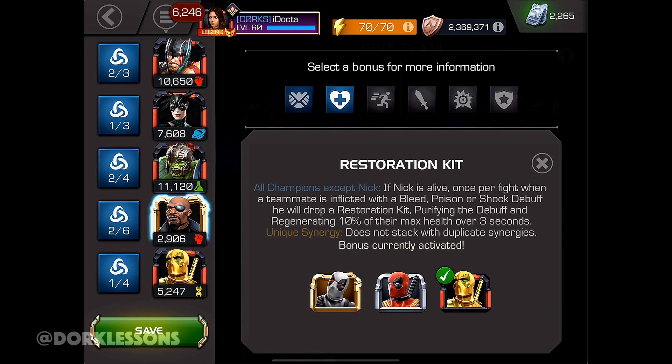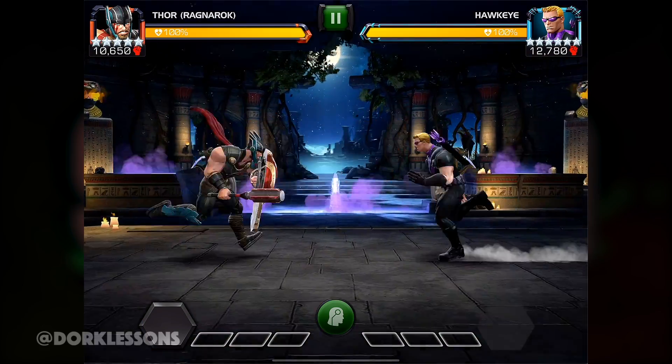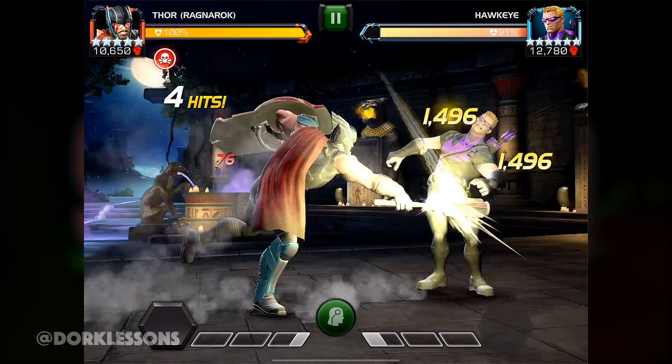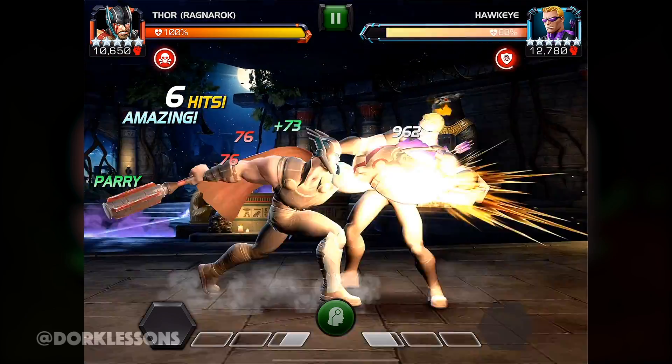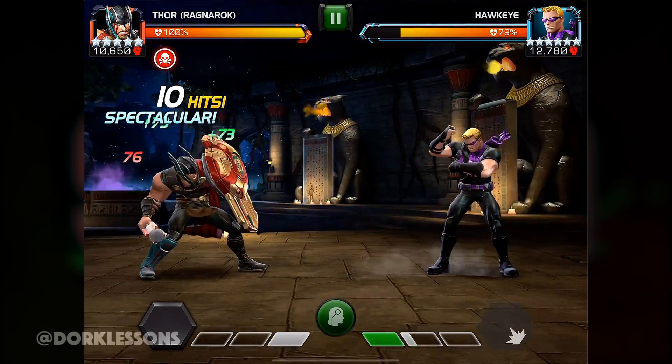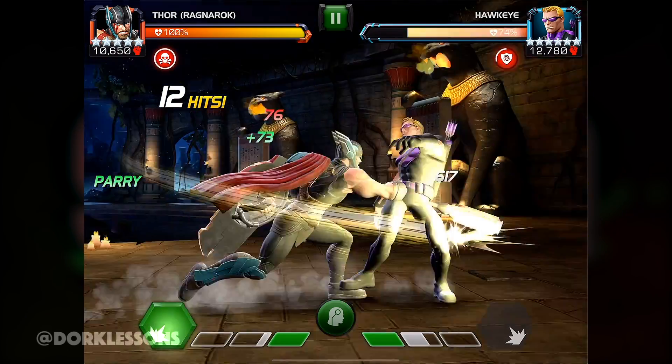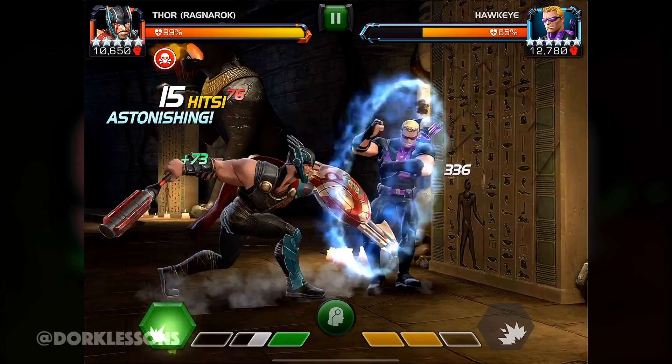Now, while he doesn't hit all that hard, suicides do help you bridge that gap a little bit. Also, the fact that you don't really need to use potions at all while you quest, unless you make a huge mistake, is actually really big. As you can see, right at the beginning of the fight I got that Restoration Kit — it purified the bleed — and all I really have to deal with is the poison, which I'm taking 76 damage but healing 73, so it's not really that big of a deal, and I do get the benefits of Suicide Masteries.